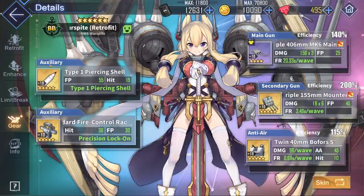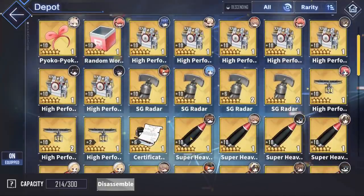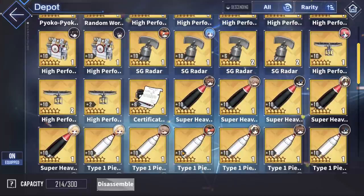Finally, for Warspite's aux gears, I would run one of two top options. The first is the white and black shell, which is pretty standard — they both give a very significant firepower boost. The white shell gives 55 extra firepower along with 15 extra accuracy, and main gun crit damage increased by 25%. The black shell gives 70 firepower and a main gun crit rate increase by 8%. Together, they drastically increase Warspite's damage output and are always solid options for any battleship. You can purchase either of these for 800 cordata each in the cordata shop.